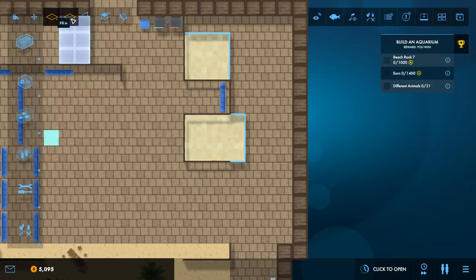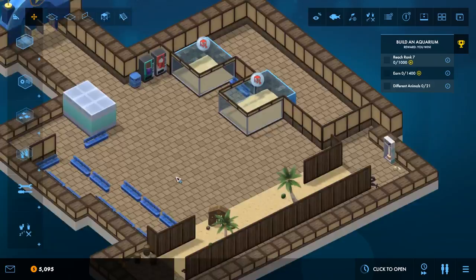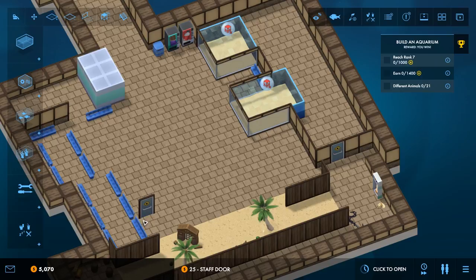We've got all these walls now that I can actually do something with. So I'm going to start off like this. I could make this into a little area that could be used for seating and drinks. So we'll go like that for now, and put a staff door in probably around here somewhere. They've got their little area where they can look after all the fish. I'm going to move a few benches over there so people have got places to sit. That's quite nice, I like that.